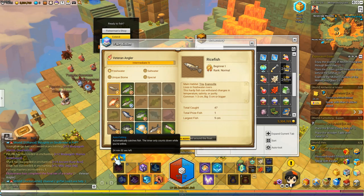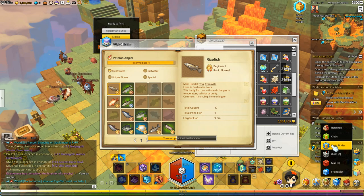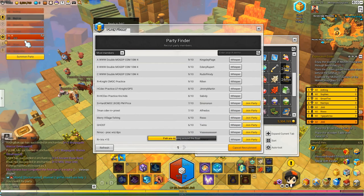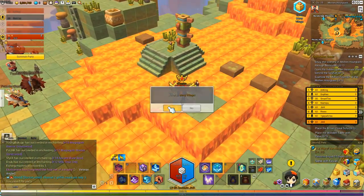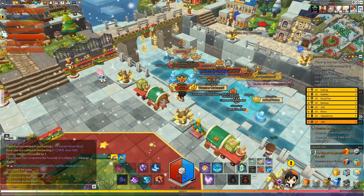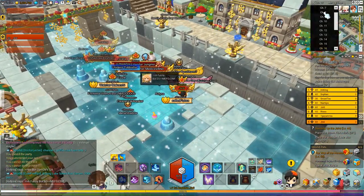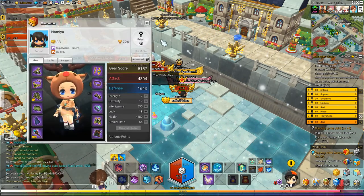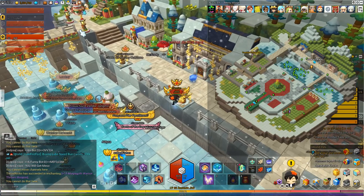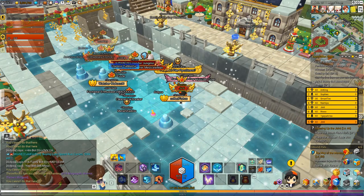One other thing: you know how when you party up with another player you get more meso and experience? You can also get better fishing rewards in a party. What a lot of people like to do is go fishing in a party — you get a higher chance to get more prized fish. So fishing in a party is actually recommended.